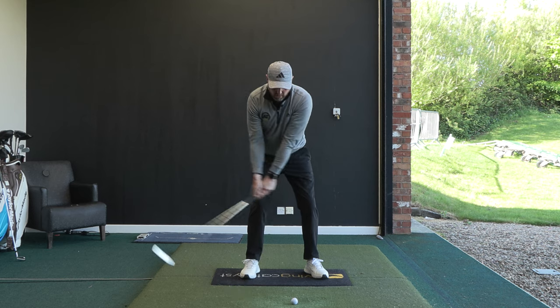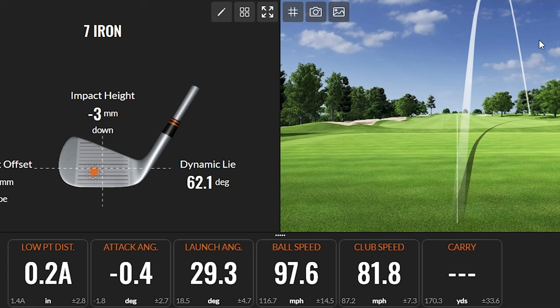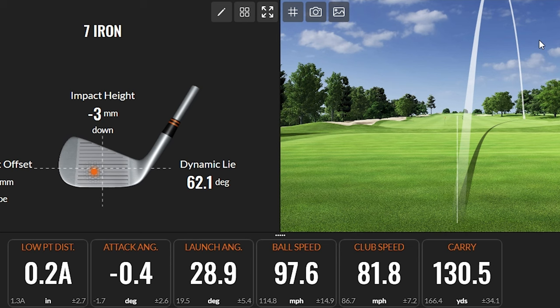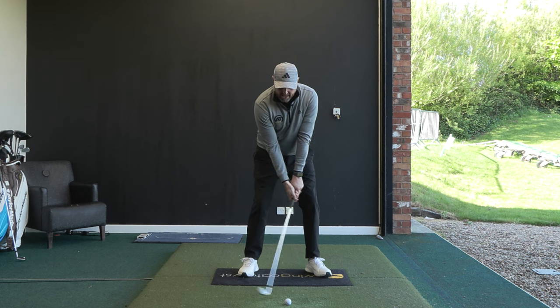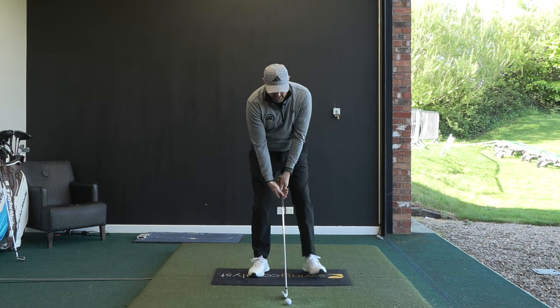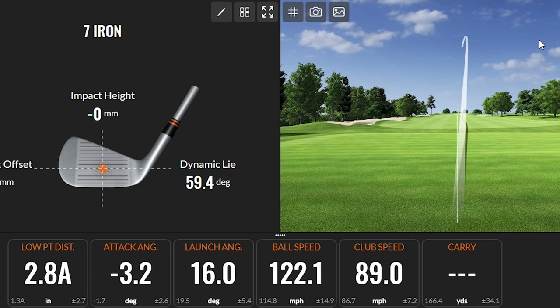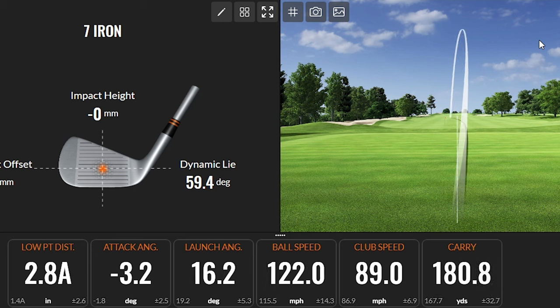So what we're seeing before: club head winning the race, popping the ball in the air, no control — just not a particularly impressive shot for the speed going in. But we're going to rehearse that little move — club head is the last thing in the race, rather than the club head winning the race. And we can see: good club head speed at 89 miles an hour, low point ahead so the club's travelling down, the launch angle is almost half what it was before, ball speed jumps up, and carry jumps up a huge amount.